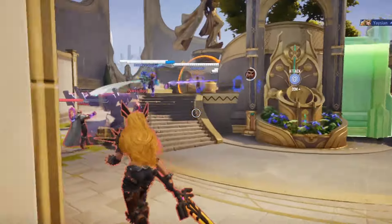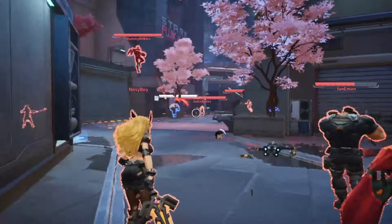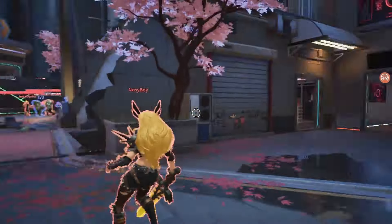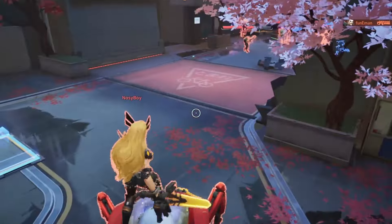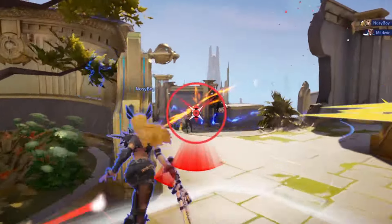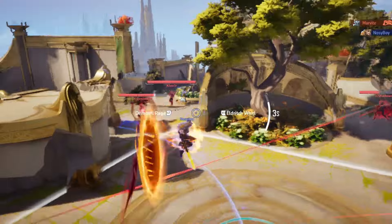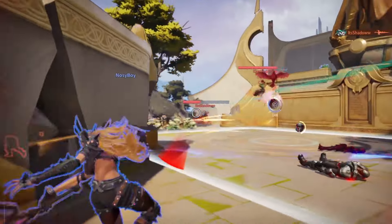Her right click is Magic Slash. It is a chargeable projectile and it's one of her only tools to hit flying enemies. Use this whenever an enemy's outside of your range and you can't easily close the distance. There will be times you're just going to be standing behind your tank and chucking fully charged Magic Slashes at the enemy team. It's not ideal, but it is nice that she has an option at range.